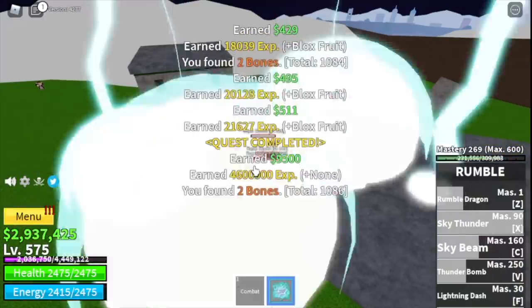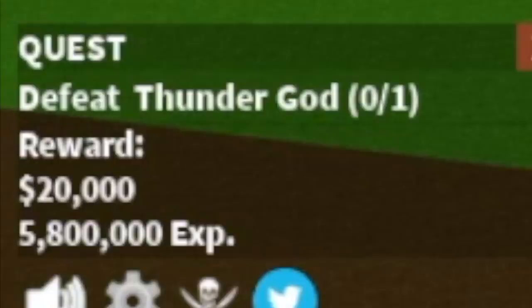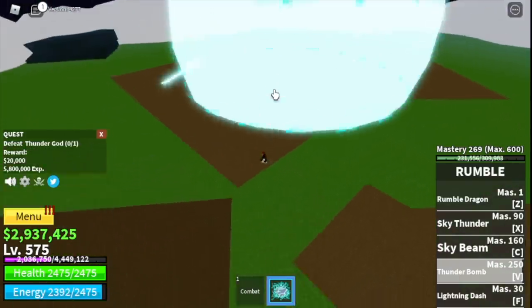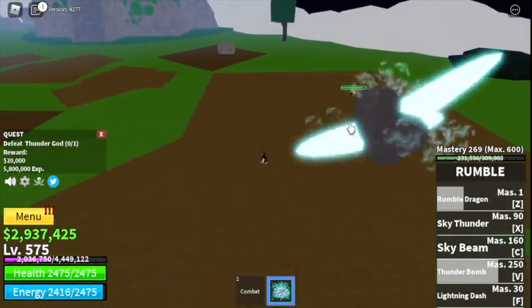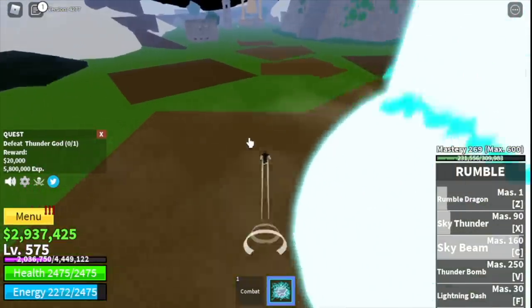The goal is to reach level 575, then start defeating the boss Thunder God — Rumble fruit versus Rumble fruit! Use all your skills and just dodge that one skill and everything will be fine. The goal in this island is to reach level 625.